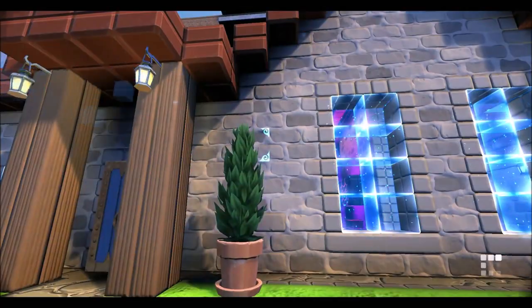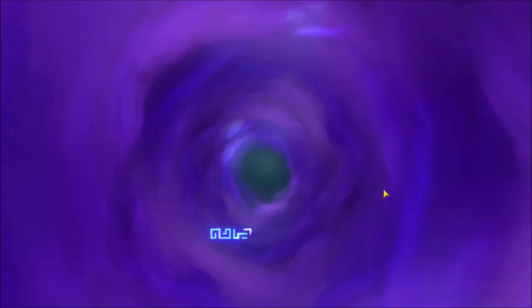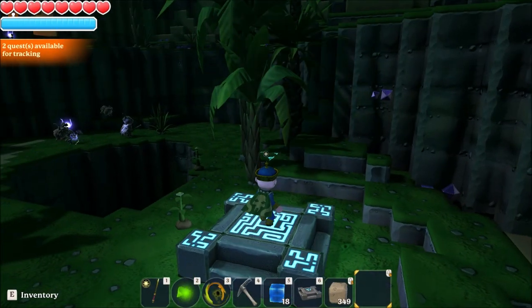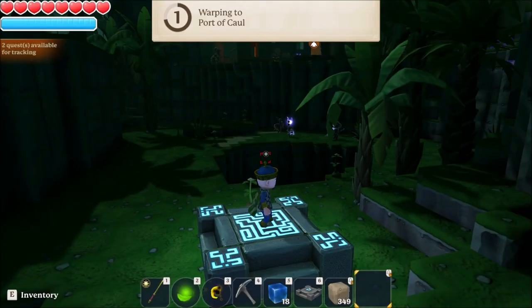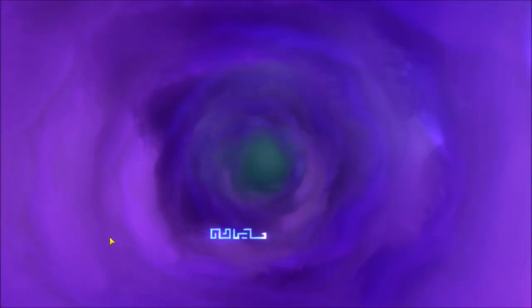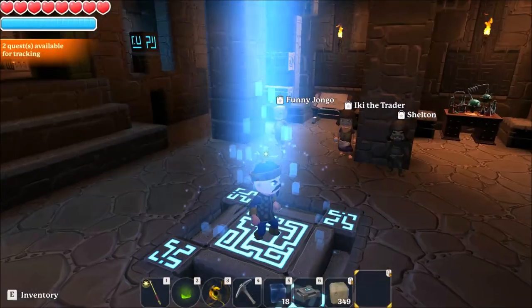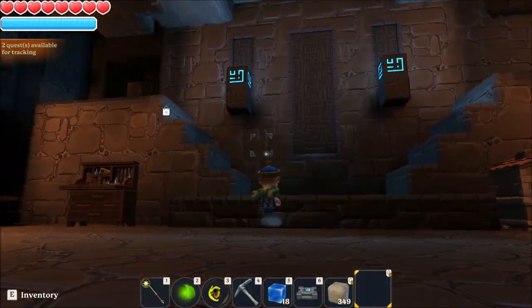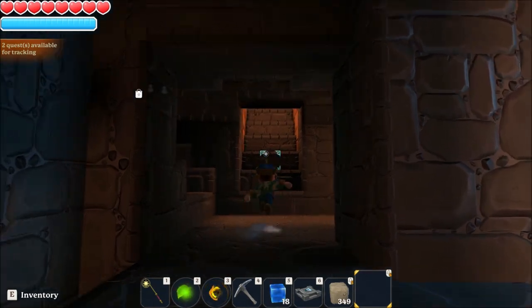I think it's when you log off that they vanish. Let's go back home. Landing pads are pretty easy to craft — they only need basic resources from the workbench. Let's get back out of there and see if they've all vanished. It's a bit annoying — it's quite time consuming to do.